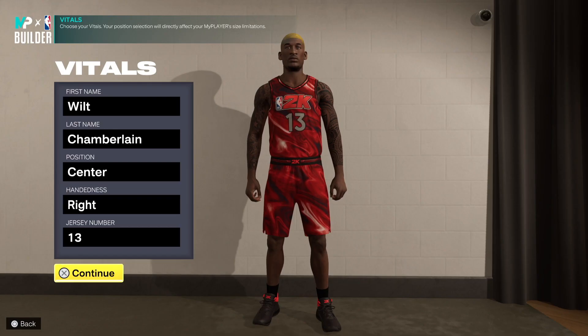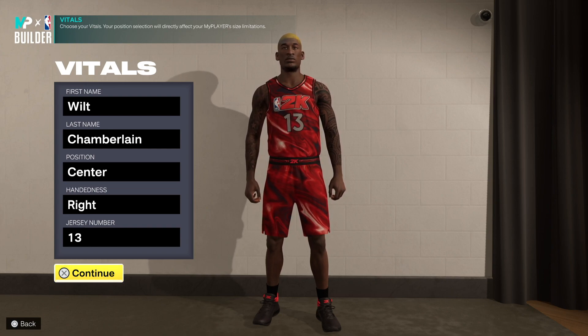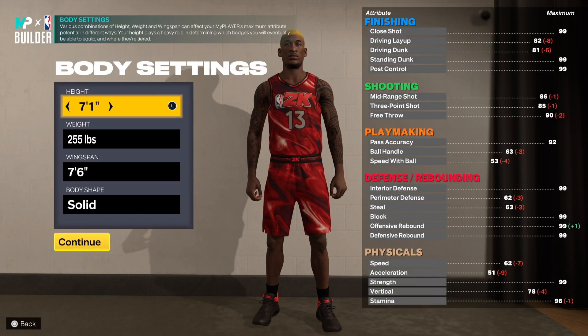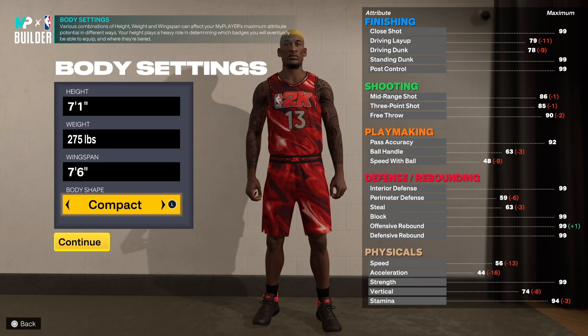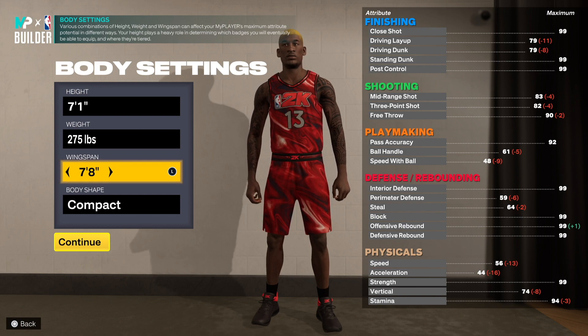We are in the MyPlayer Builder. First and last name, position — center, right hand, jersey number 13. Wilt was 7'1" and the weight was crazy — put the weight up to 275. Go compact on the body shape. From Google, he had a 7'8" wingspan, so we're gonna go 7'8" on the wingspan.